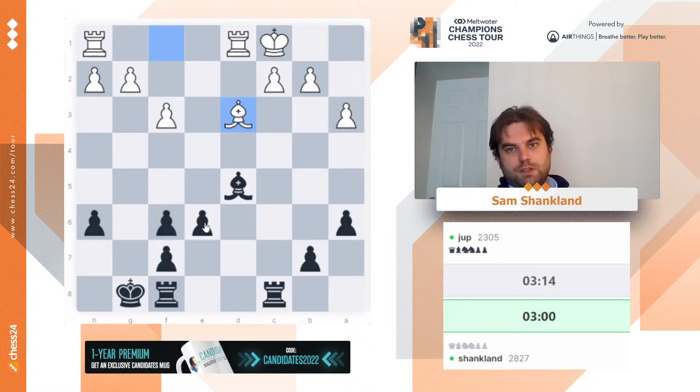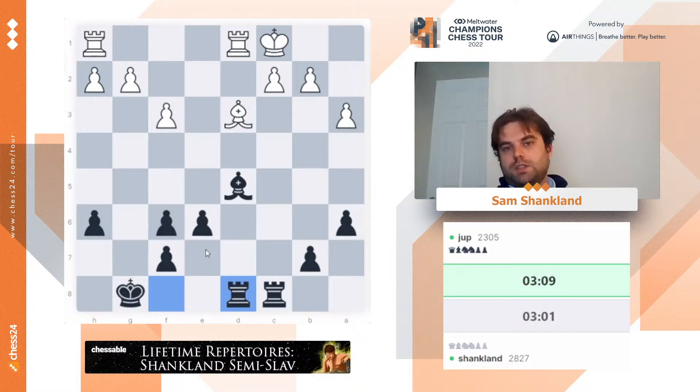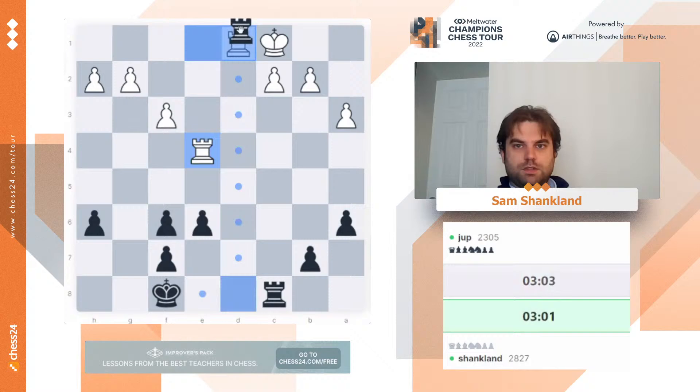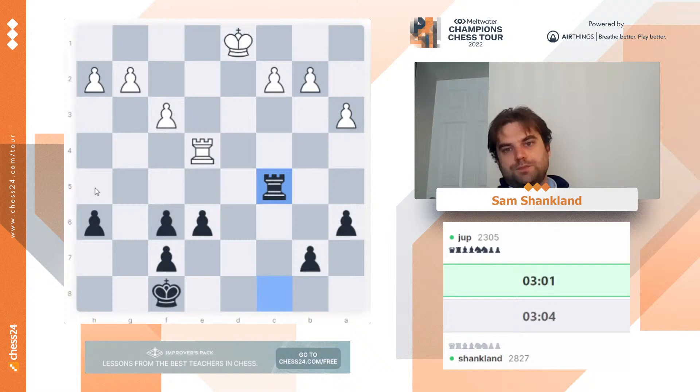Let's just centralize my pieces and bring the king to e7. I actually think this position can get dangerous for white if he's not careful. Like, if I go king e7, fake king e7, rook g8, and then h5, h4 — at some point, the central pawn mass can become annoying. So we'll see if I can make anything of this. Let's start by putting the rook on c5, and hopefully lifting it in some cases.